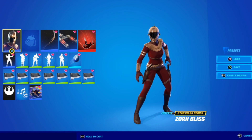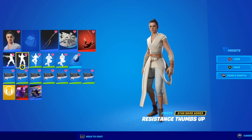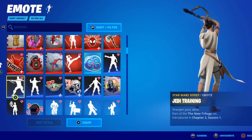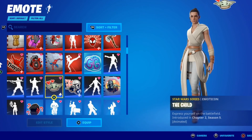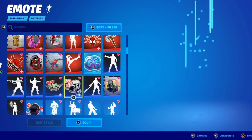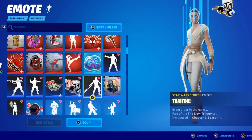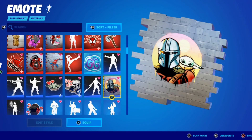For this portion of the video I want to use Rey as an example. During the Mando season we did get a couple of emoticons — one called 'The Child' and one called 'This Is the Way.' There's also a spray called 'The Protector.' These are cool items but nothing to get too excited about. The next items, though, are ones I honestly just don't like, and I'll explain why.